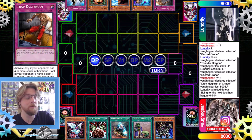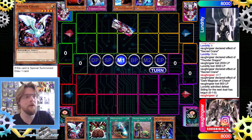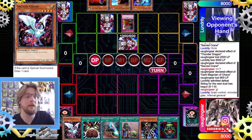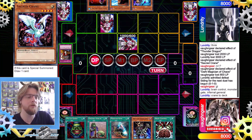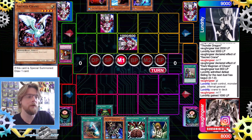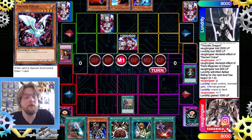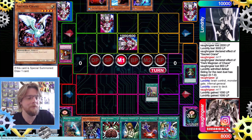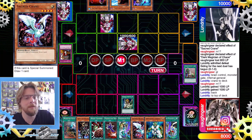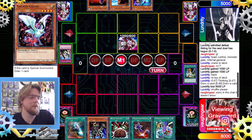They have Solemn Judgment, Sangan, Spy, Tsukuyomi, and Trap Dustshoot — very strong hand. They draw into Tribe-Infecting Virus, another great card. They set Sangan, set the trap, set Judgment, and pass. We drew into Pot of Greed. They activate Trap Dustshoot — it's okay because we're drawing two cards anyway. We activate Upstart Goblin to draw, then Graceful Charity, and our opponent hits us with Solemn Judgment. Not a great start.